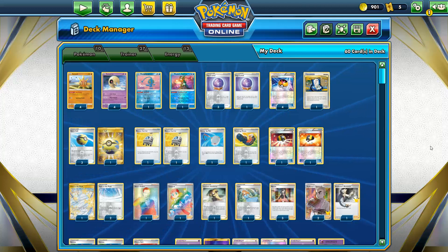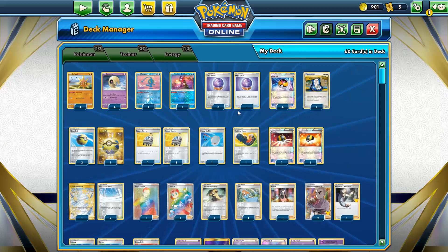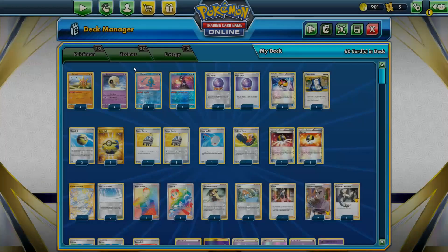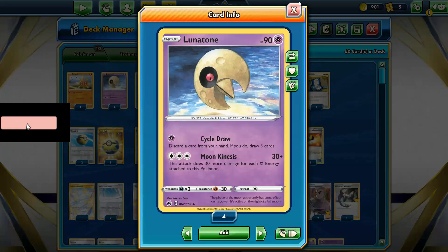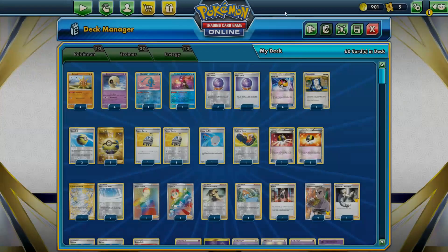It's gonna revolve around the Solrock and Lunatone cards from Pokemon Go, but they've been reprinted in the Crown Zenith set as well - those are the versions I've got over here. Looking at these cards is something of a throwback, because Lunatone and Solrock have been working together since Gen 3.